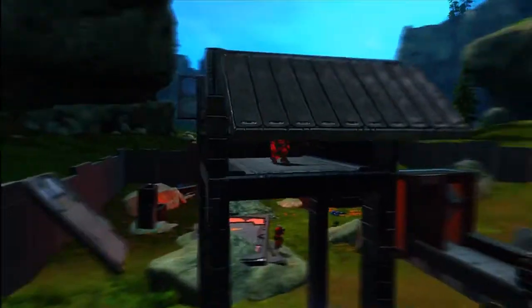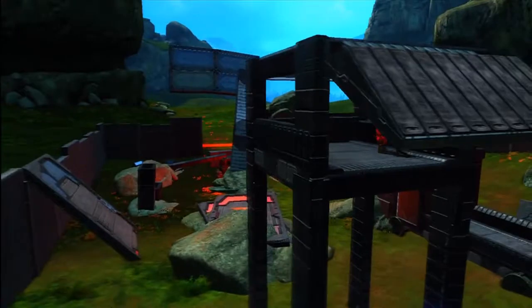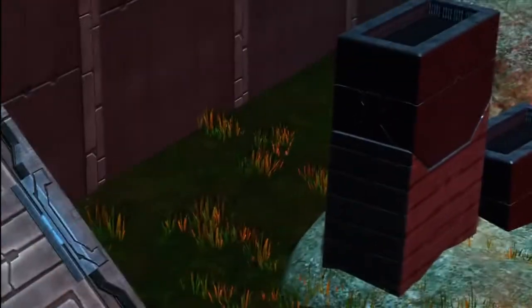Obviously be communicating with your team, and use callouts such as sniper tower, truck, turret — just callouts like that. You guys can make up your own callouts too. In the sniper tower, you can get taken out from right there, so it is a good spot to defend.